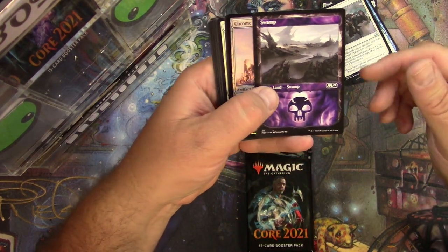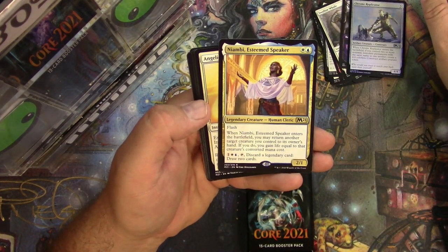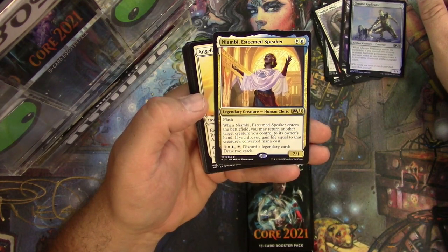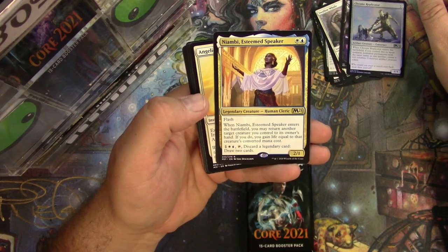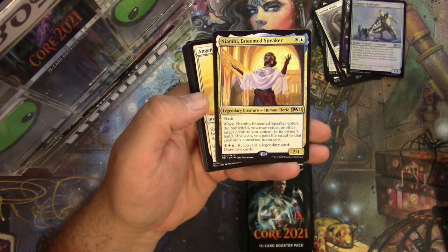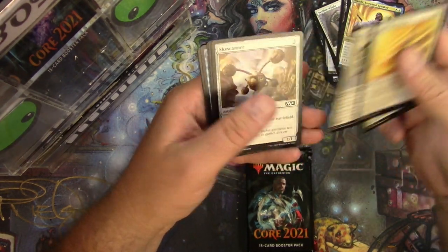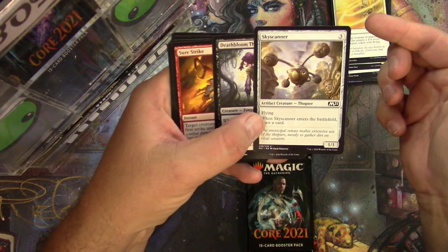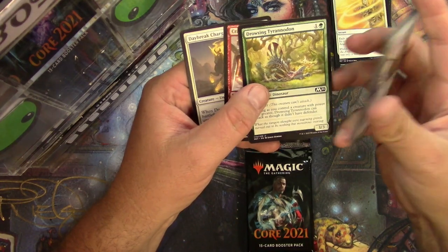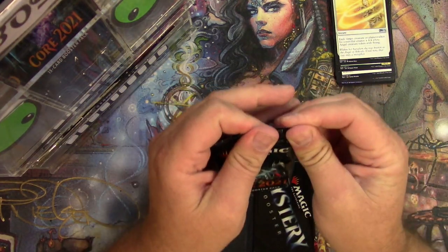Chrome Replicator and a Niambi, Esteemed Speaker — two-drop, flash. When it enters the battlefield, you may return another target you control to its owner's hand; if you do, you gain life equal to that creature's converted mana cost. And you can tap to discard a legendary card to draw two cards — I think it's solid. Angelic Ascension, Conclave Mentor, and Faith's Fetters. Sky Scanner — nice little Thopter there. The Drowsing Tyrannodon — it's just sleeping, that's a Defender.